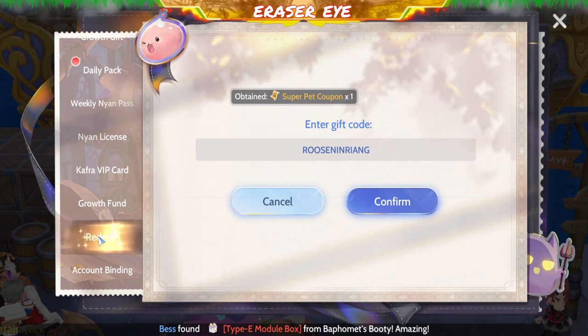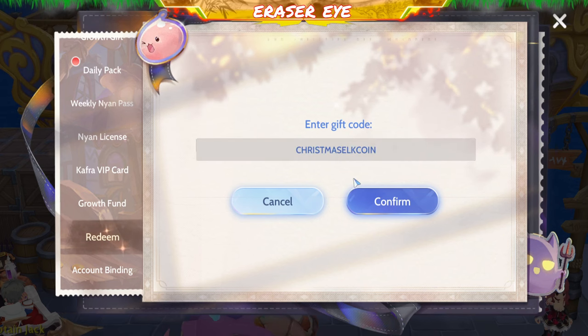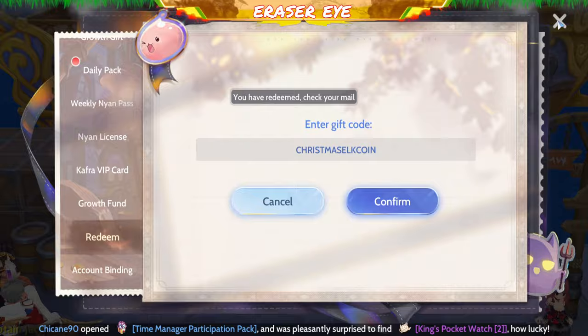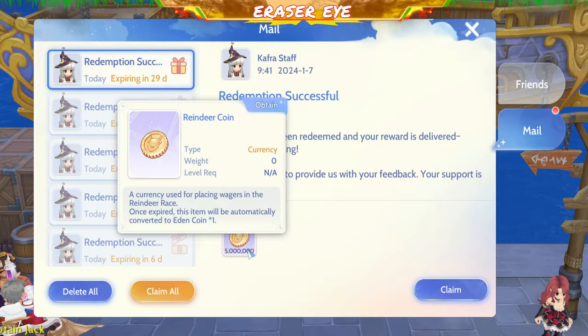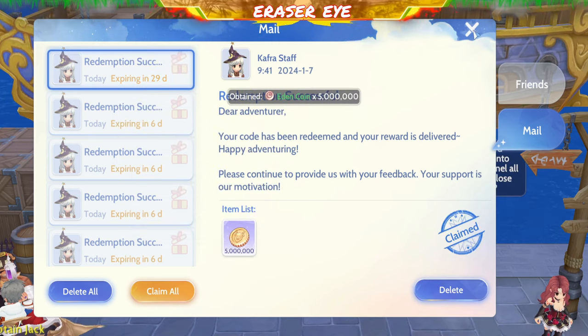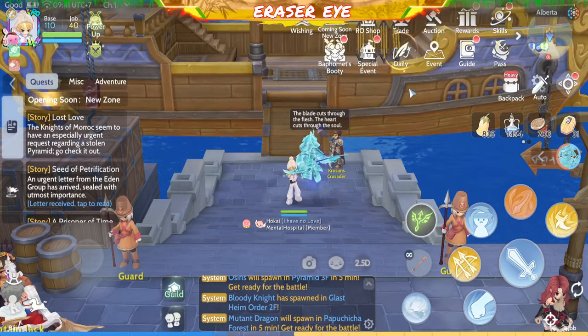We're a bit late redeeming because we were busy during the holidays. Next is Christmas Elk Coin. From this you get 5,000 reindeer coins — the ones used for the reindeer betting event. We bet a lot on reindeer, right?